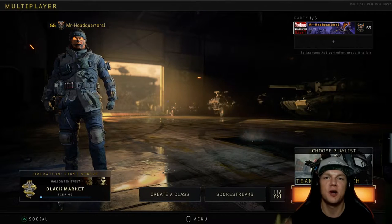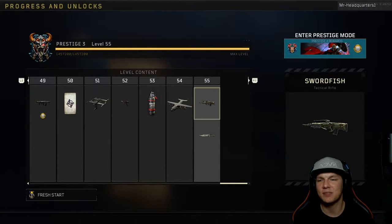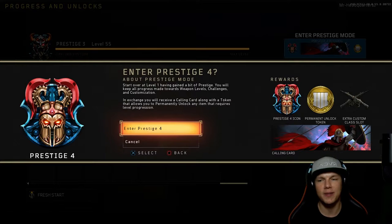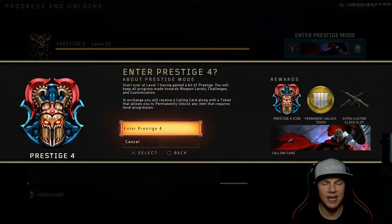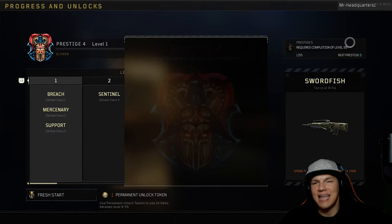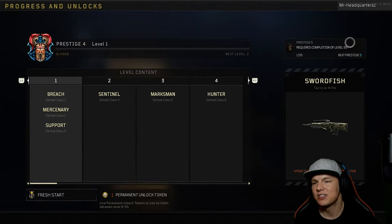We have reached the fourth prestige — let's lock in and get it going. We're going to prestige this bad boy. Starting at level one. You keep all progress made towards weapon levels, challenges, and customizations. In exchange, you receive a calling card along with a token that allows you to permanently unlock any item requiring level progression. We got the knight-dodging-arrows calling card for prestige 4, plus an extra custom slot, permanent unlock token, and the new prestige 4 icon. I'm not sure what to use my unlock token on right now since I've already unlocked the guns I use.